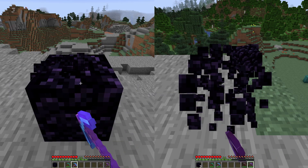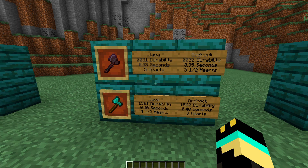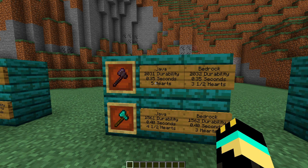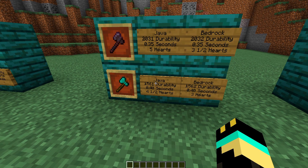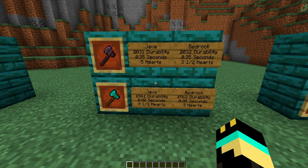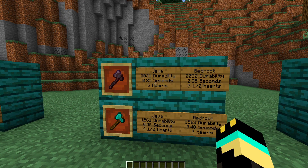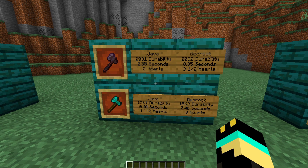And here's the pickaxes with efficiency five. Moving on to the axes now, as you can see, I split them up between Java and Bedrock Edition because the damage is actually quite a bit different. The durability increase from diamond to netherite is the same as the previous items. The 0.35 seconds refers to how long it takes to chop down a log, so it's a whole 0.05 seconds faster. It's probably the most common thing you're going to use an axe for, so that's the most important stat. It's not like a whole lot different — maybe with efficiency five it'll feel a little bit nicer, but basically the same.